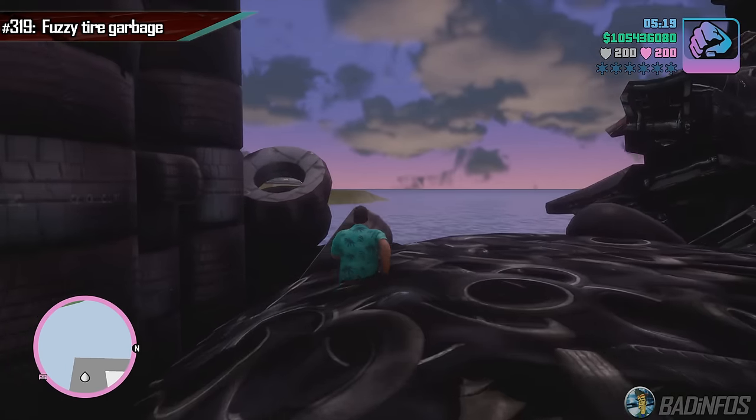We have a fake fence where the Desert Eagle is located — you can just phase through it. Not only this, but the billboard legs are not where they should be; as you can see, the collision box is slightly off. Both of these issues are not present in the original.